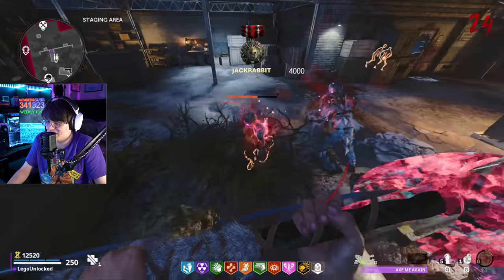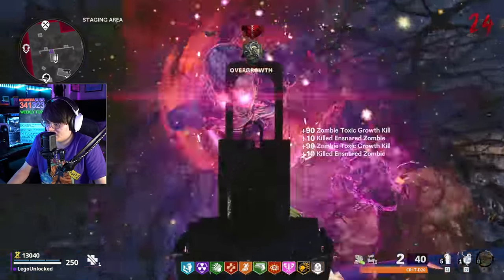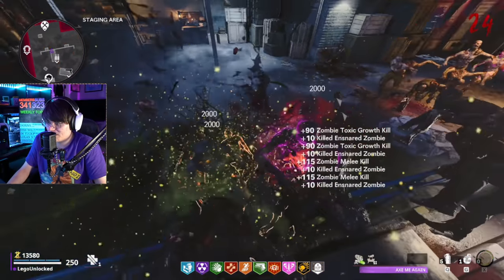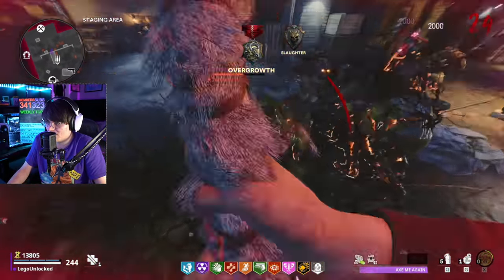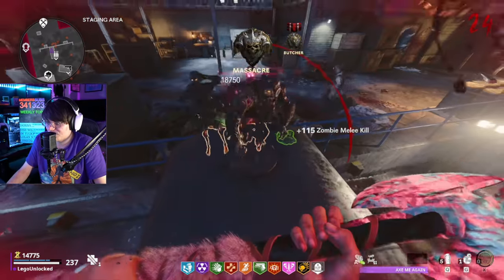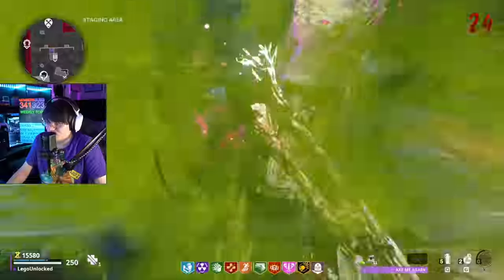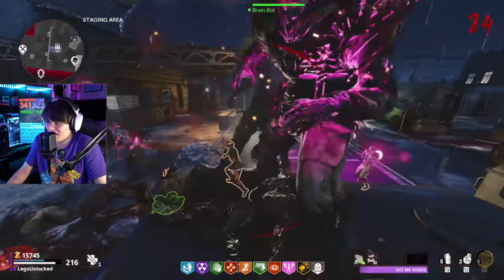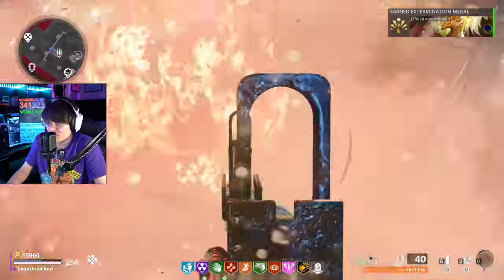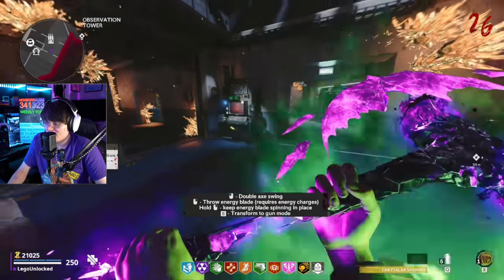Frost blast works a little bit better once they get up top, because with toxic growth, if there are zombies down there already you're going to have a hard time using it. Obviously something like a rocket launcher would do better, but this axe performs better than some bullet weapons up here. There are some bullet weapons that even being pack-a-punched level two would struggle a little bit in this spot — so that's fairly impressive for a melee weapon most people consider one of the worst in the game.